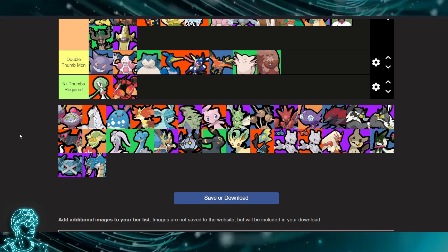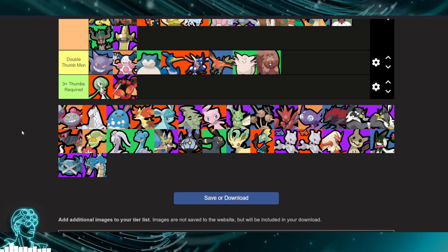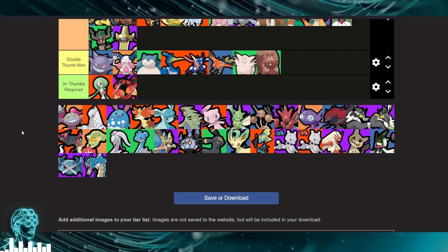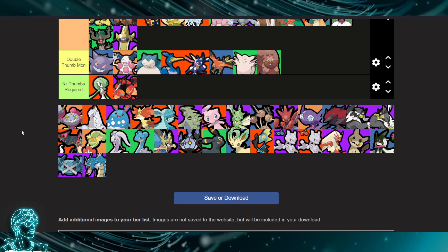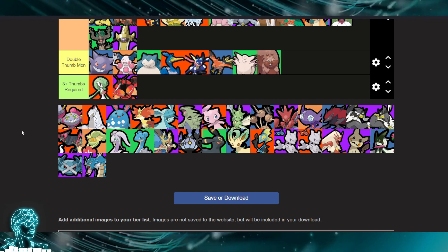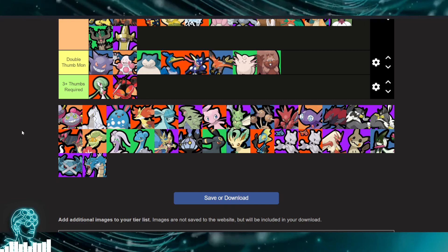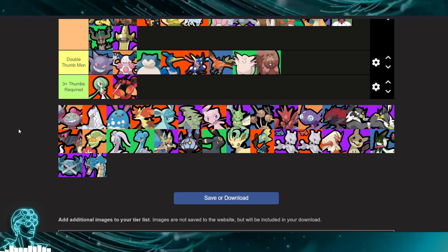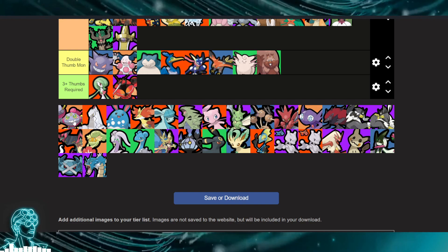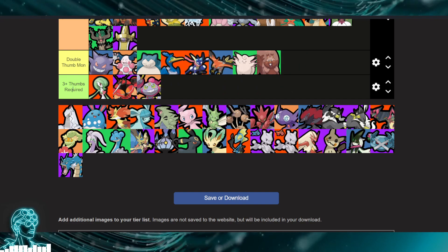Aegislash — you can also play with left stick. It's a complicated mon, but in terms of aiming it's a lot of boosted autos which are point-and-click. Shadow Claw and Sacred Sword can both be aimed with your left stick. Hoopa — you definitely need two thumbs for Hoopa to aim properly. That's a three-thumb mon — three thumbs and a brain.